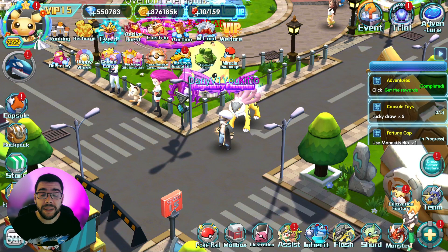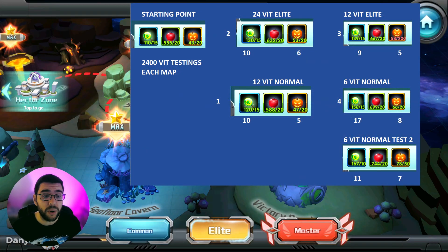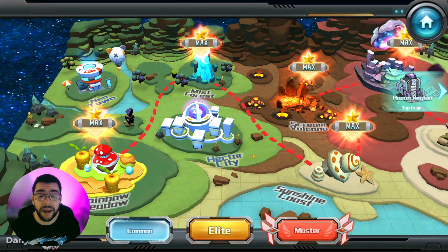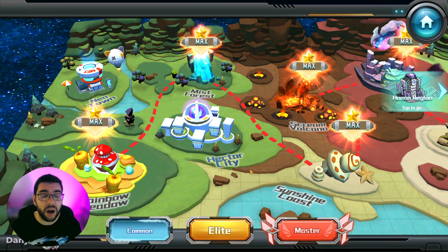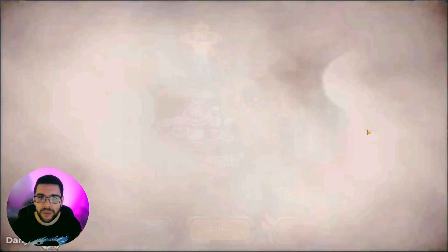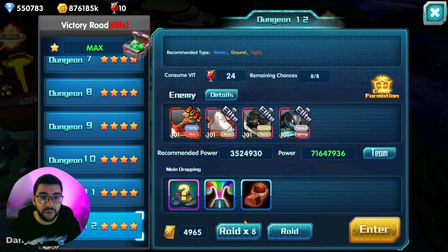According to drop testing I did yesterday on stream — you can check that out for more intel — the best map for Halloween items, if you are only interested in Halloween items, is Scream Volcano on the common dungeons. However, I only recommend this if you don't care about held items. If you still need held items, it's much more worth it to raid elite dungeons that drop held items so you at least get some extra benefit out of them.